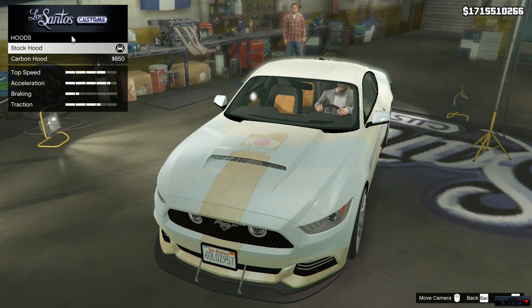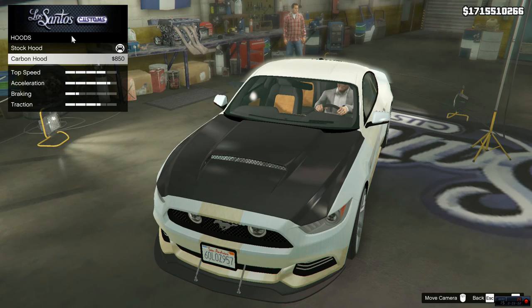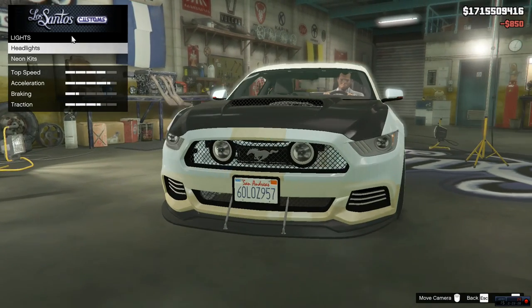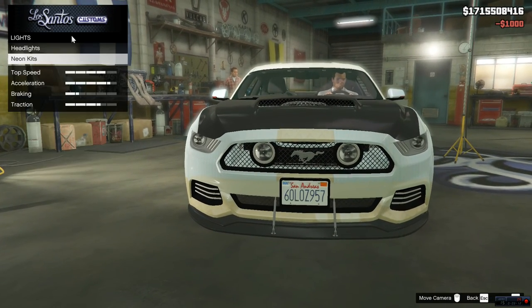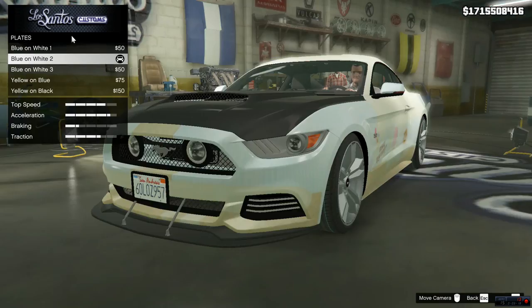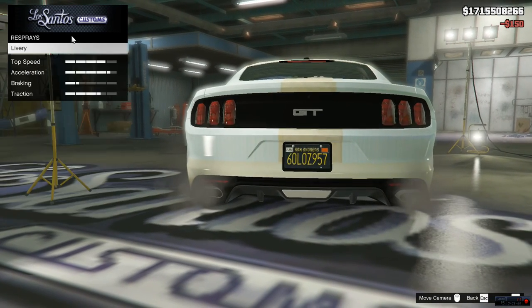We have the stock hood which has that big intake on the top, and then the carbon hood, which we are definitely going with. We're not going to do anything with the horn. For headlights, drop some xenons on there. I probably really shouldn't have done the lights, but we're going to drop a plate that looks better.